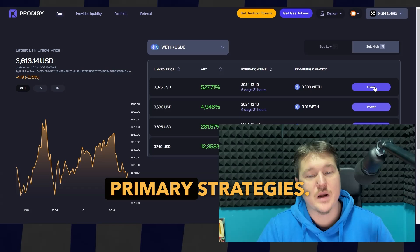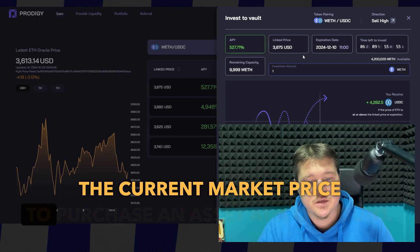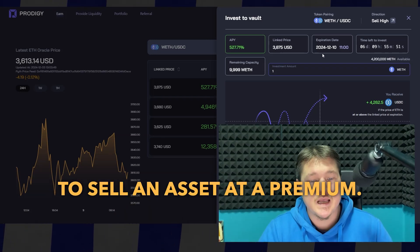You can choose between two primary strategies. Buy Low means setting a target price below the current market price to purchase an asset at a discount. In Sell High, you select a target price above the market price to sell an asset at a premium.